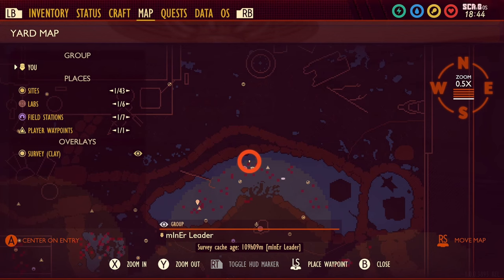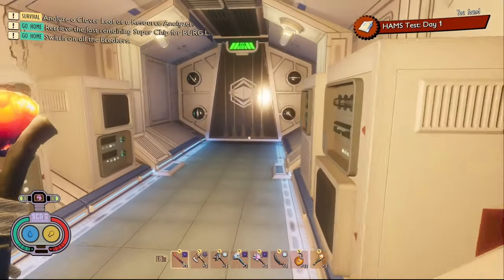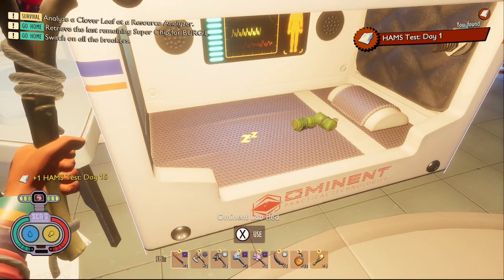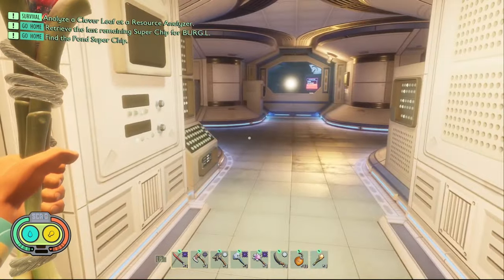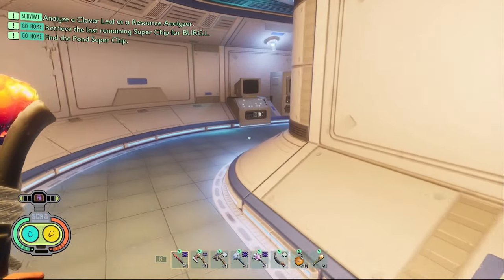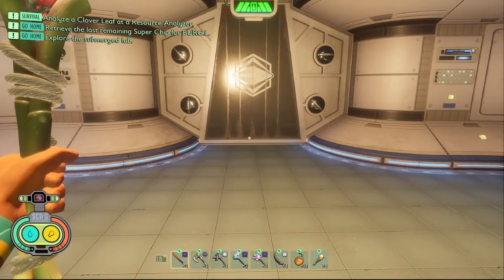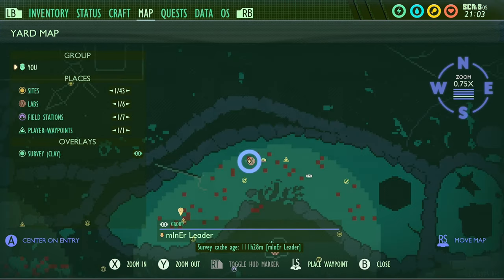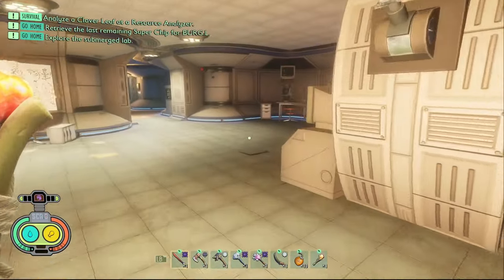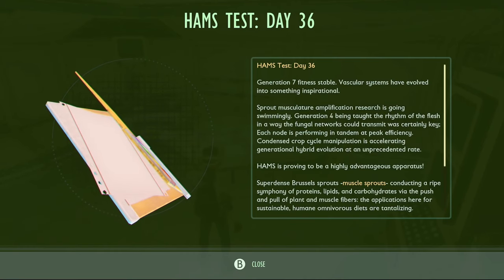The seventh piece of data in the Pond is a note called Ham's Test Day 15. You need to come to this part of the pond lab here then go into the room with the bed in and just pick it up off of the bed. The eighth piece of data is called Mussel Sprouts Test Kitchen. Come to the area of the map where you activate the button to open up the pond lab, then it's just on this table right here on the way out. The ninth piece of data is a note called Ham's Test Day 36. Just follow the direction I take and you should find it on this table right here.